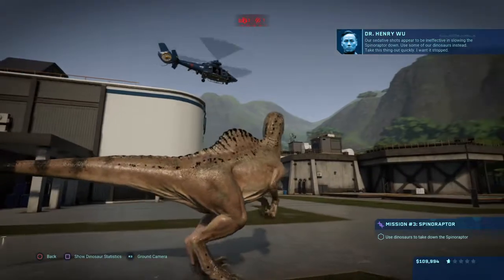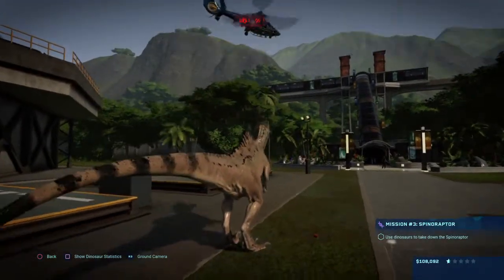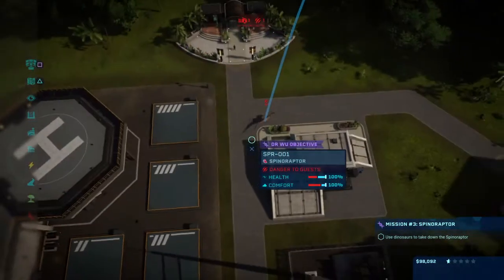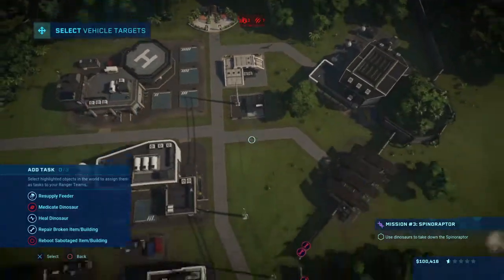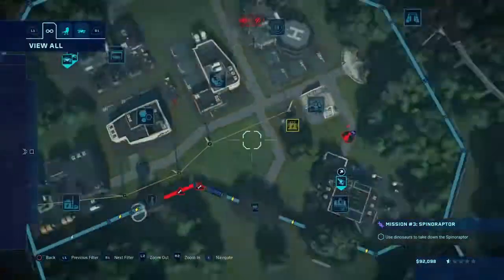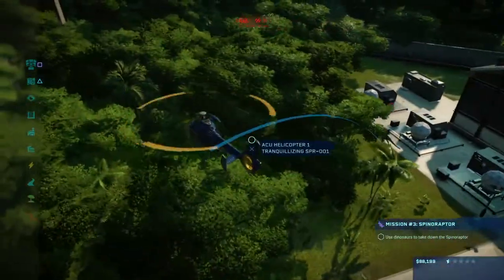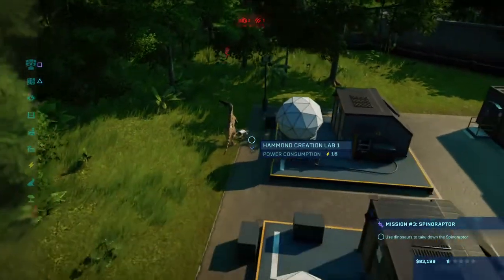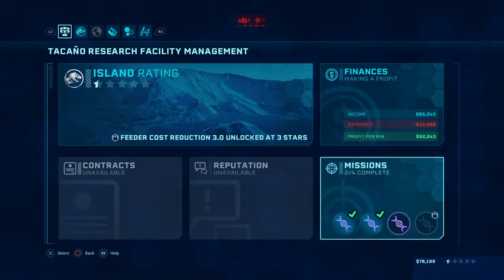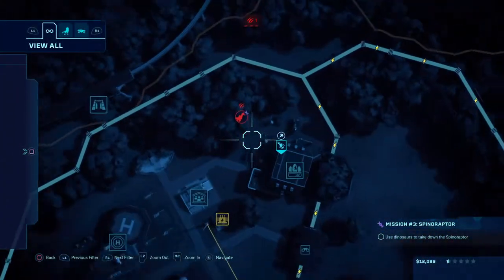Oh my god, did you guys see that? We have a crisis in the making and we need to minimize the damage as quickly as possible! The team is on it — use some of our dinosaurs instead, take this thing out quickly! Believe me, the ACU team is doing everything possible. Man, one bash through the electrified wall — just one hit and it escaped! Holy moly.